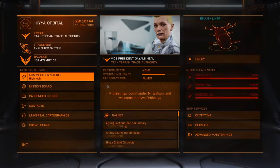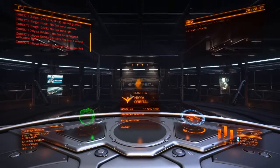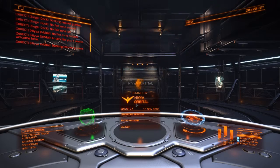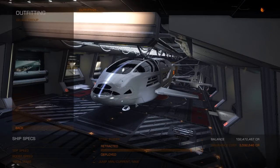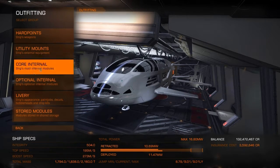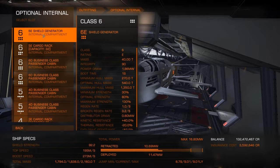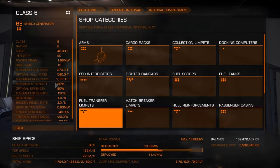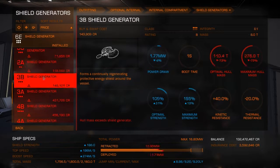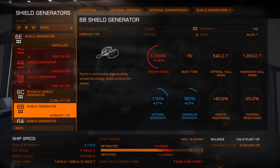This station doesn't have a whole lot of outfitting options, but I think it has everything I need to get this ship rolling. Let's go to optional internals - I want to move this to a 6D slot. Let me check our mass - mass is 40. Let me just fix this part first.